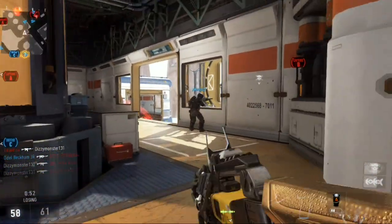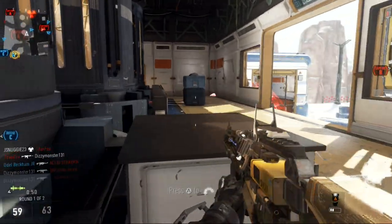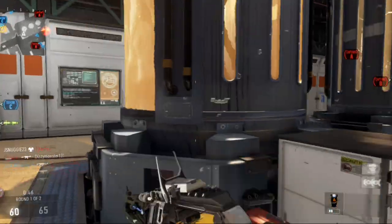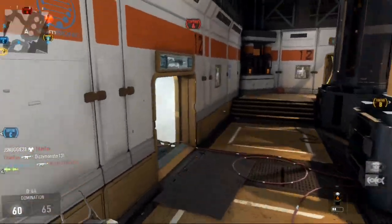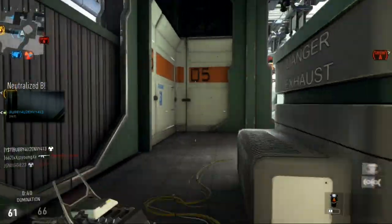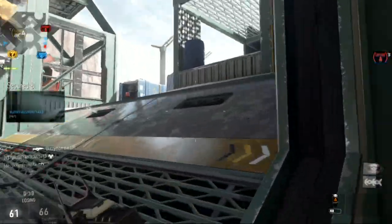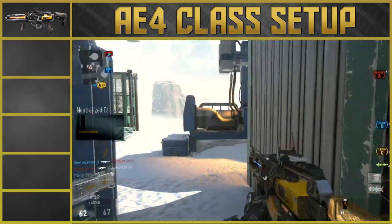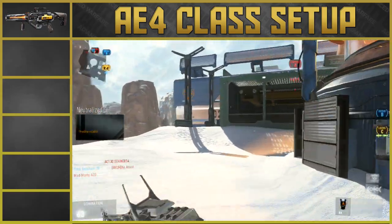What's going on guys, Rising here. Today I'm bringing you the best AE4 class setup in Advanced Warfare. The AE4 is a new DLC weapon in Advanced Warfare for season pass holders on Xbox. Make sure you get on today and get your AE4 and the AE4 Widowmaker. The AE4 is a fully automatic directed energy weapon, and you also get the AE4 Widowmaker, which is a variant of the AE4.